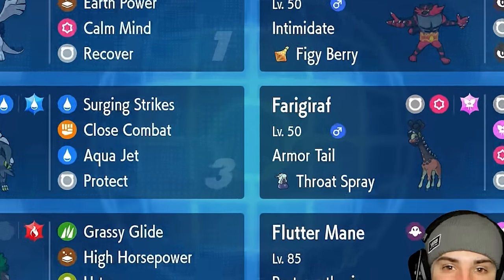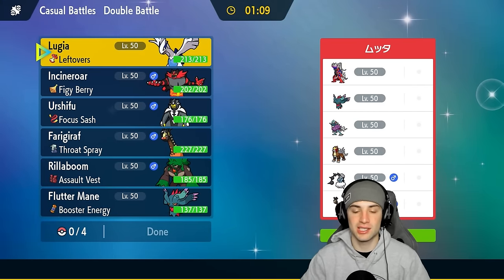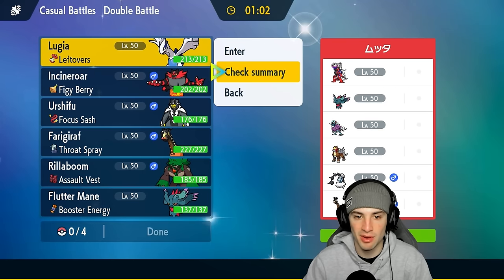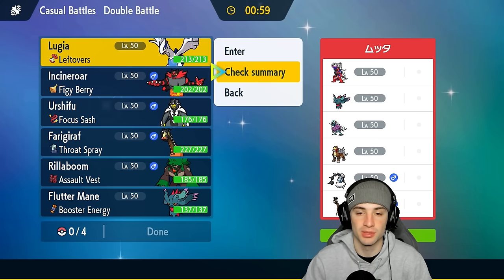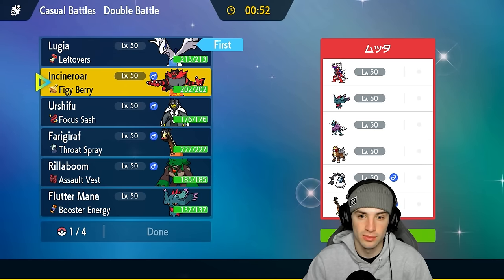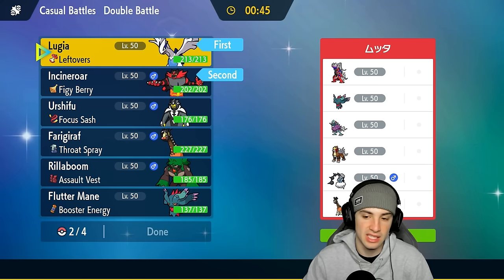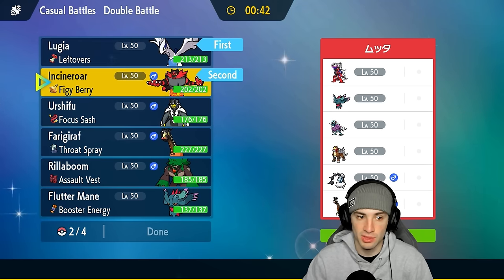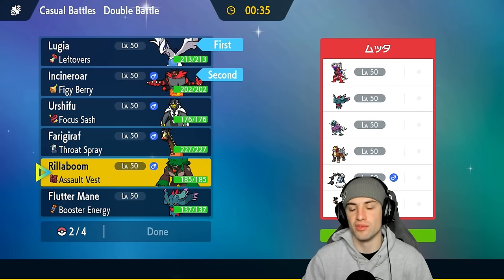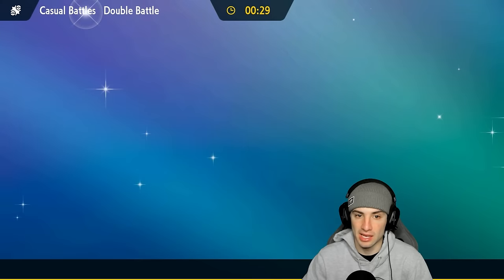Match number one, going up against Koraidon's sun team featuring Fluttermane, Walking Wake, Thunderus, and Frigoraf. One problem with this matchup is we have no weather control, which is tough against Protosynthesis Pokémon. I still think Lugia is a solid lead alongside Incineroar. With Lugia's Earth Power and a Calm Mind or two set up, I think we can thrive. In the back end, Rillaboom with Grassy Glide priority is pretty massive.